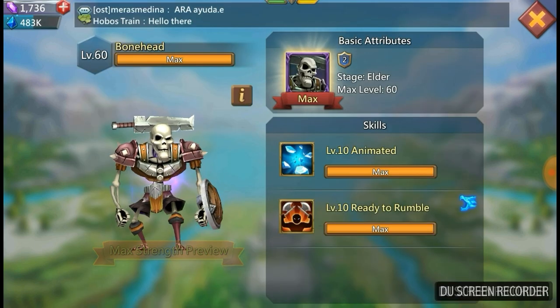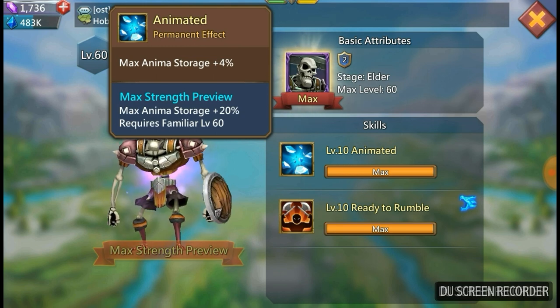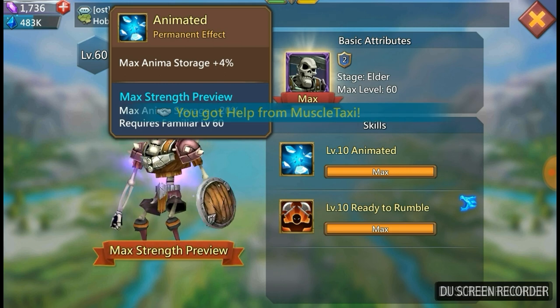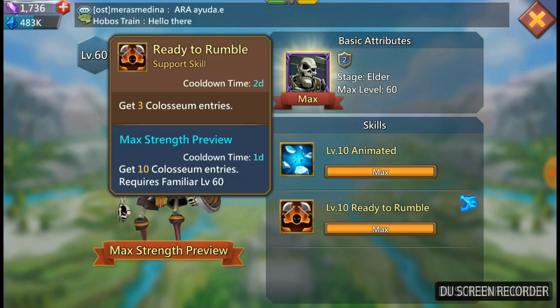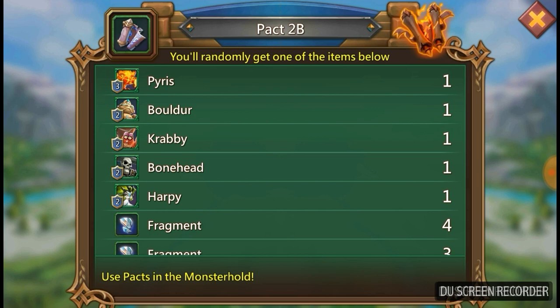Moving on to the second monster in this pack: Bonehead. He comes with a great first skill called Animated, which gives me a boost on my animal storage — 4% to begin with, going up to 20% once maxed. Then at level 10, Ready to Rumble gives me three extra Colosseum entries every couple of days, going up to 10 entries at a cooldown of every day. I'm really into the Colosseum — 250 gems just gets you an extra five entries, so if he's dropping 10 every day you're saving yourself nearly a thousand gems a day. Really happy if Bonehead comes out.